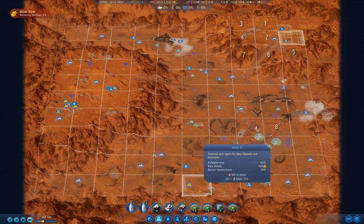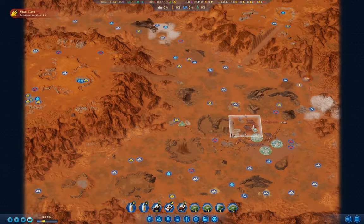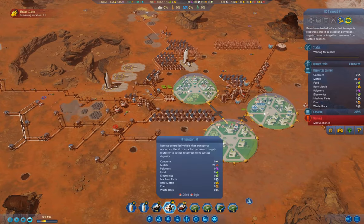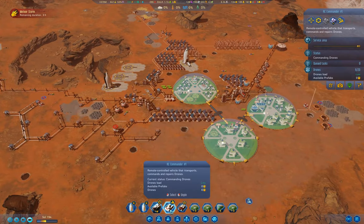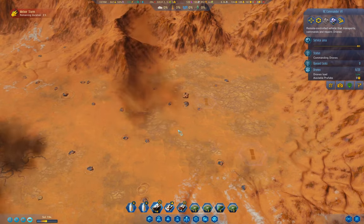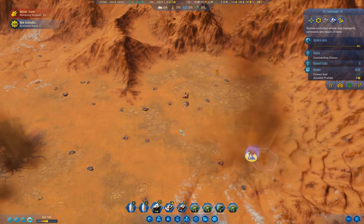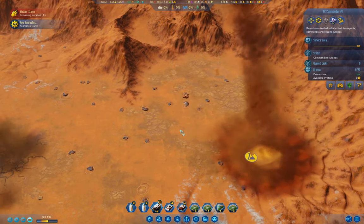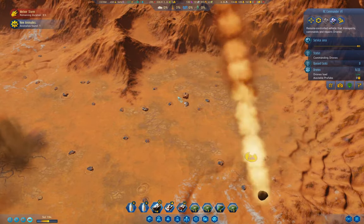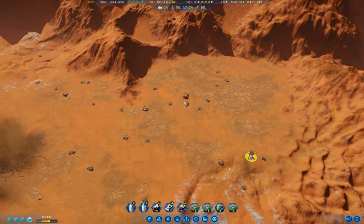Is that where the storm is hitting? We have deep scanning operational now. The transport has malfunctioned, probably because it was hit by a meteor. I shouldn't send the rover out to fix it until the meteors are done - and it's just about done, so we'll send that guy out there.